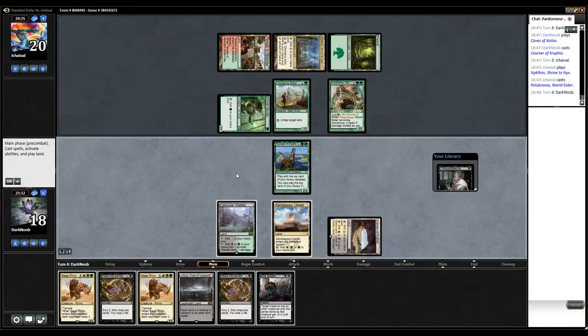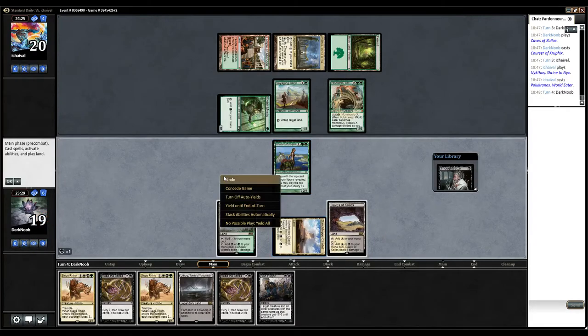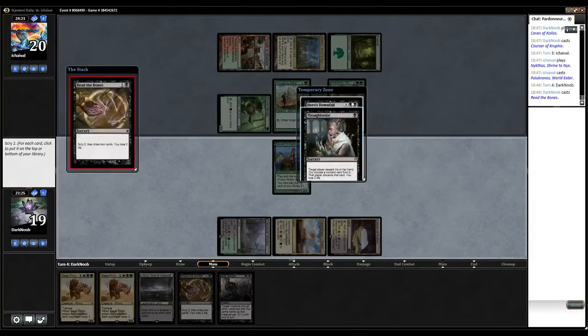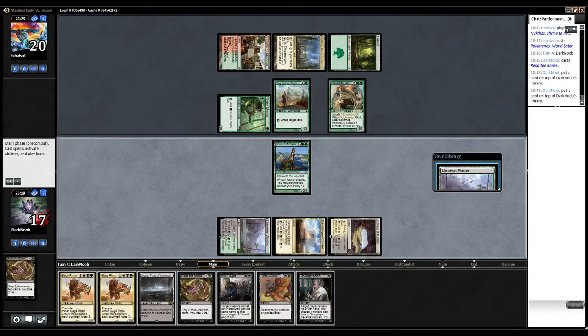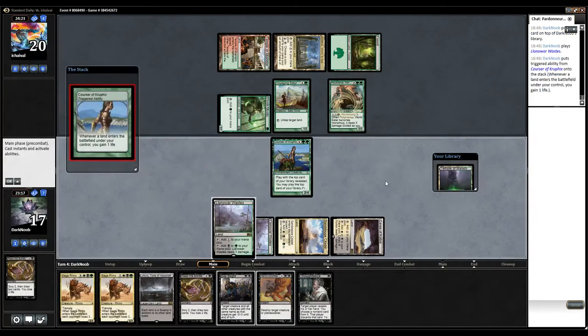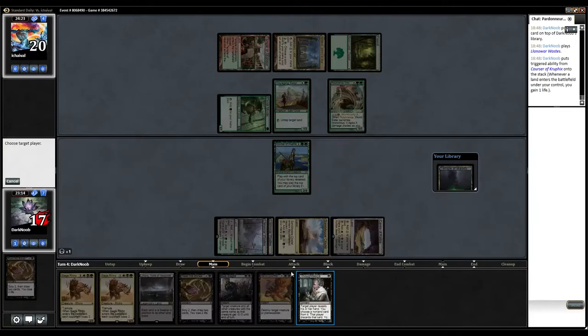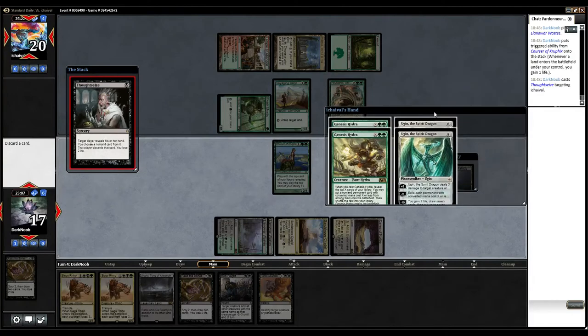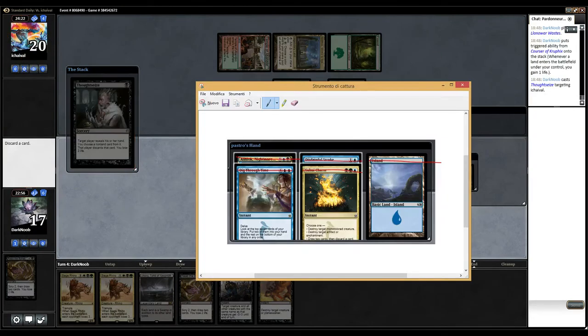Let's play Read the Bones. I don't want to take any source of damage here. Oh jeez — because I don't have Nyktos. I thought I had Thoughtseize in play. Let's play Read the Bones. Oh, I won both. Yeah, Lano will waste this. Play a Thoughtseize here. Well played. Oh Jesus Christ. Well, actually this is pretty bad for us.